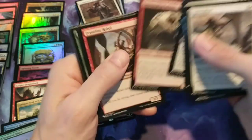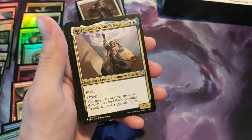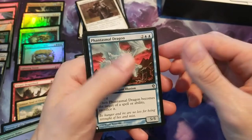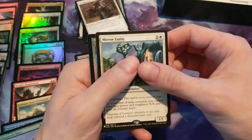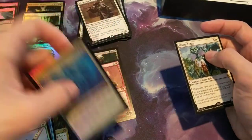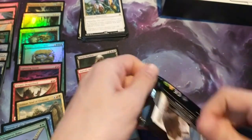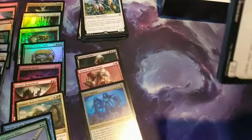Still hoping for a Rhystic Study or Mana Crypt. Pack twenty-two: Rafts Caspian, Ships Mage, Spy Kit, Phantasmal Dragon. And we have a Mirror Entity as the rare, and the foil is Sends Triplets — oh nice, another foil mythic! Very pretty. I like how they did the foils in this set.